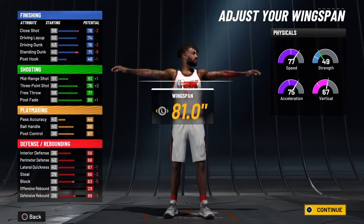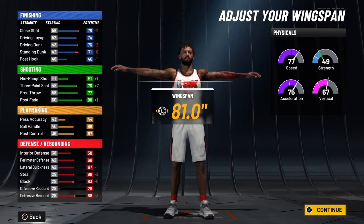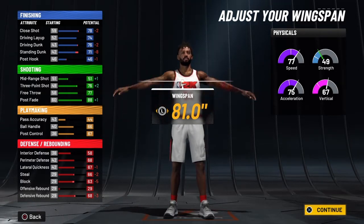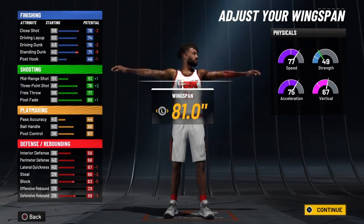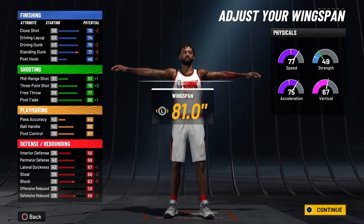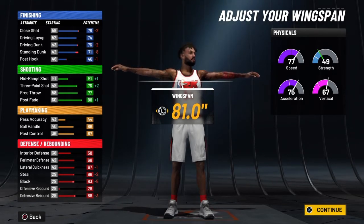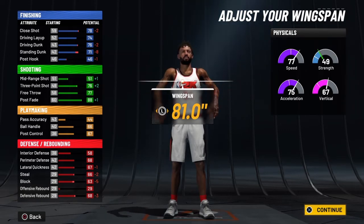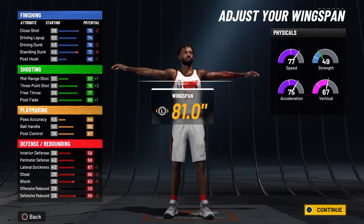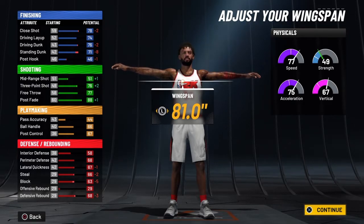At 99 overall we already know we get the 10s — that's a plus 10 to finishing, plus 5 to shooting, plus 5 to playmaking, plus 5 to defensive rebound, and plus 10 to physicals — that is the Slasher Takeover. It is the only takeover that gives you a 10 to your physicals, which turns this into a pure athlete. At 99 overall you'll have a close shot of 82, driving layup of 87, driving dunk of 80, and standing dunk of 75.